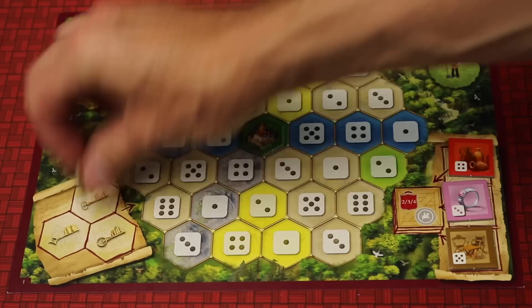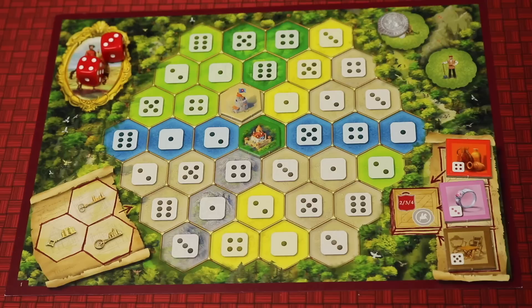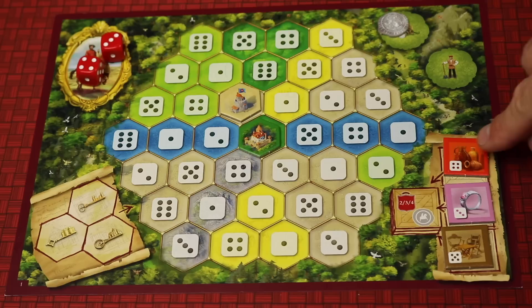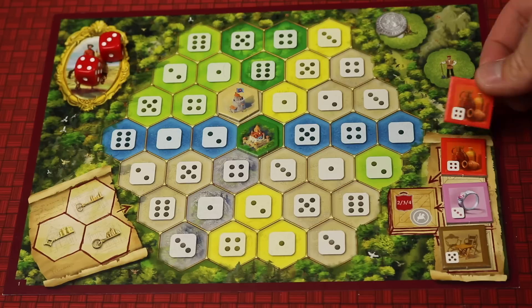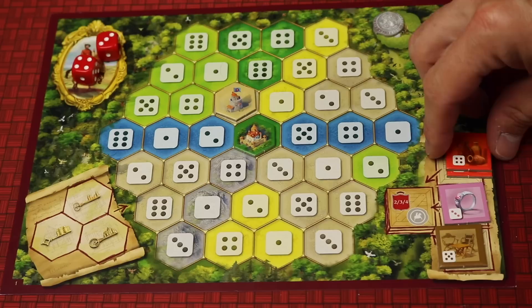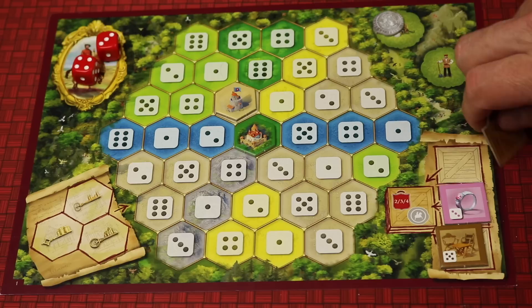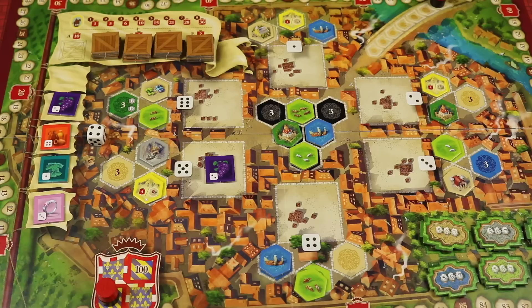Placing a tile would trigger the scoring since you completed that area. Each of these buildings does different things — this one just gets you four points at the end of the game. The other two actions available are: spend a die of any value to gain a worker from the supply, or take a die matching the corresponding number and sell goods. You'll sell all of one type — so if you had two type-four goods and used a four die, you could sell both. You get one coin regardless of how many you sell, plus two, three, or four points depending on player count. In this case I'd get four points and one coin for selling those goods.